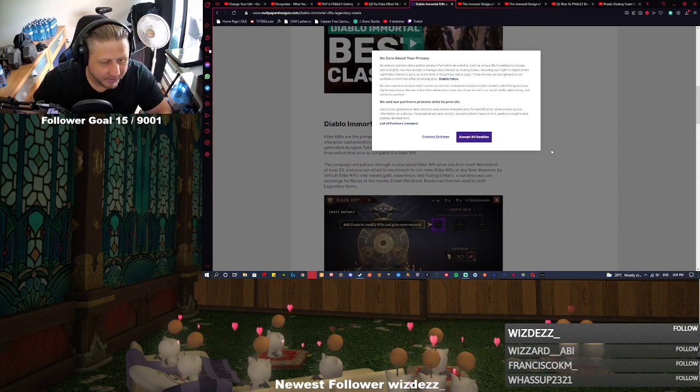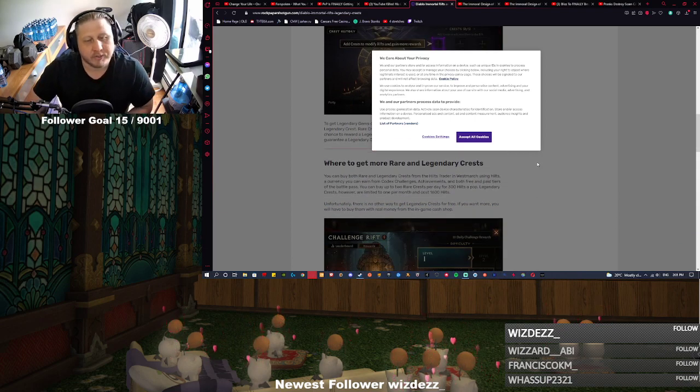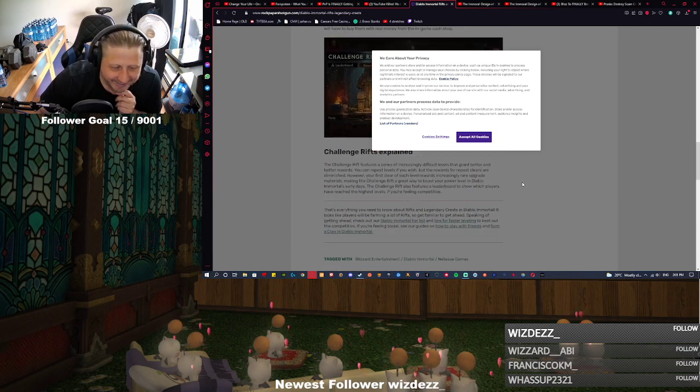Where do you get more Rare and Legendary Crests? You can buy both from the Hilts Trader in Westmarch using Hilts — the currency you can earn from Codex Challenges and achievements in both free and paid tiers of the Battle Pass. You can buy up to 2 Rare Crests per day for 300 Hilts each. Legendary Crests, however, are limited to 1 per month and cost 1,600 Hilts. If you want more you will have to buy them with real money. There's no other way.